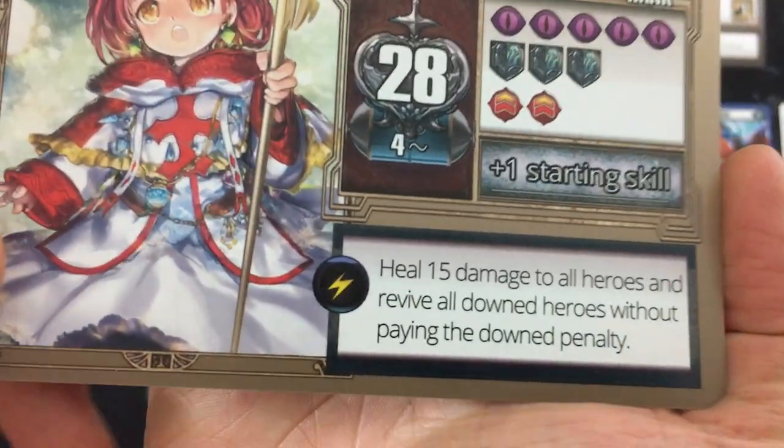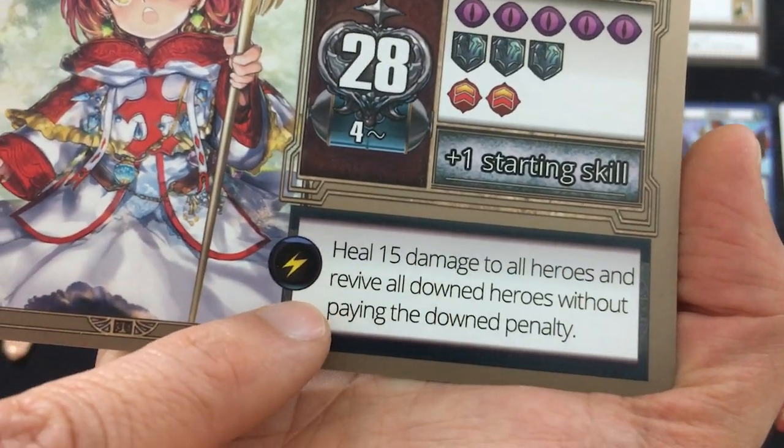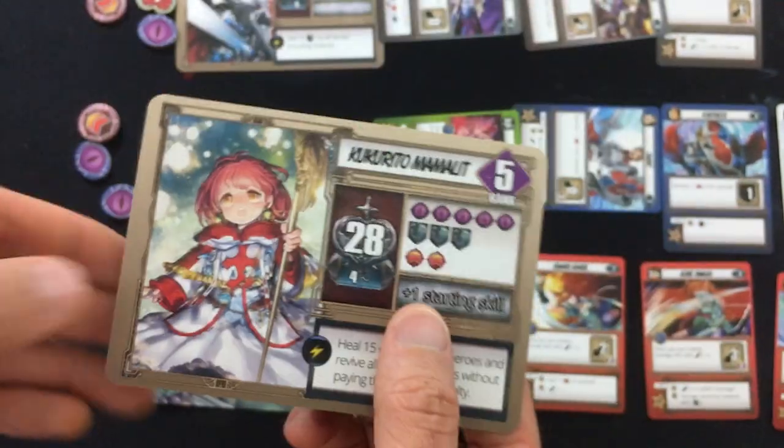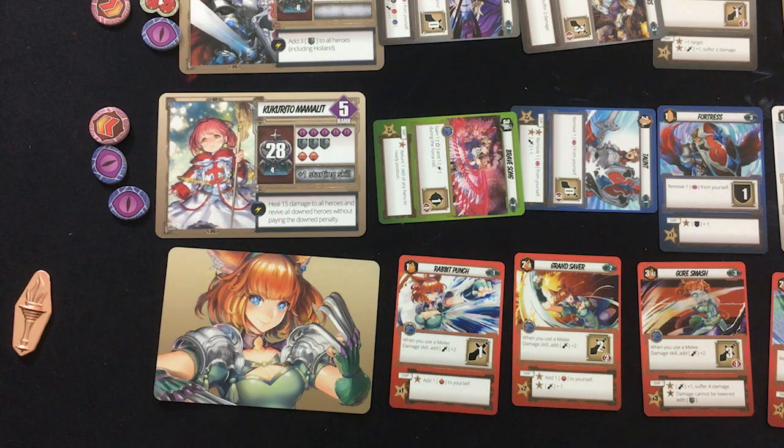But don't worry — our man Kukurito's got us covered. We're really close to having our soul ability, and look: we can heal 15 damage to all heroes and revive all down heroes without paying the down penalty. Kind of a waste of the soul thing — if I was planning better, that wouldn't have happened, but so it goes.